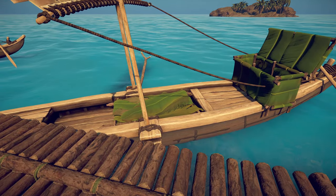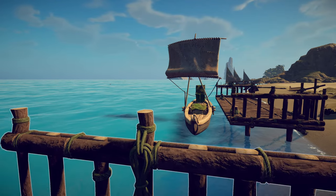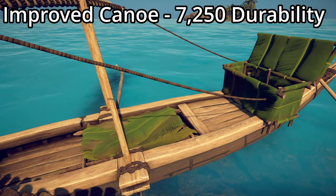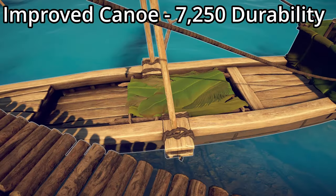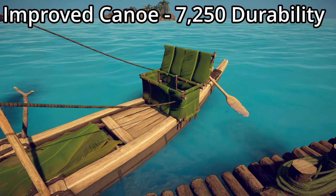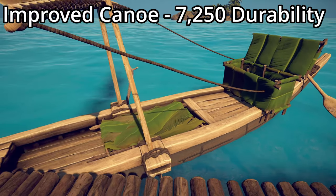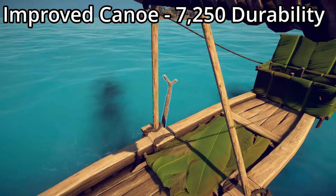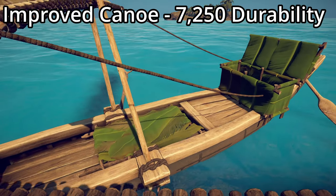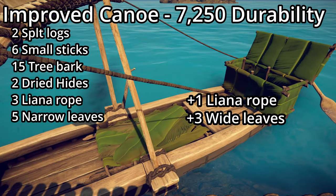The improved canoe has a durability of 7,250. The main change is the small box has been turned into a large box, giving a lot more storage capacity, and it can hold food so it doesn't spoil. All ships have the fishing spot so I won't mention it again. To upgrade to the improved canoe, you need an additional liana rope and three wide leaves.